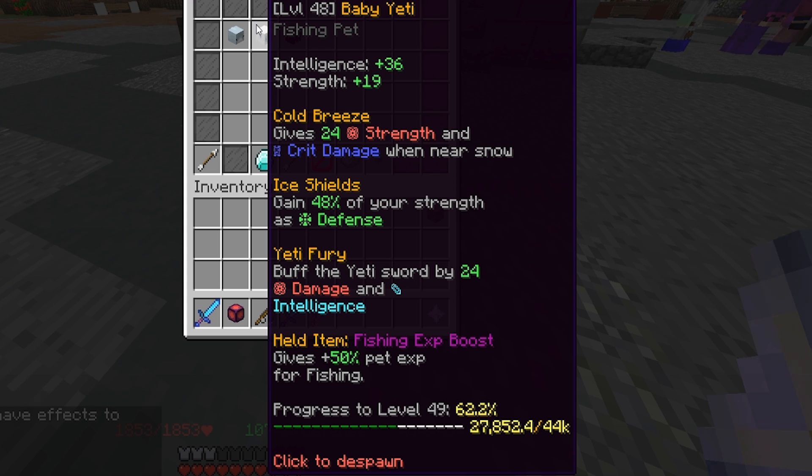The first perk, Cold Breeze, gives strength and crit damage near snow. You are almost never near snow. You wouldn't be using this in the snow area either, like the Jerry Islands. So there's no point for that perk. I don't really know why that's a perk — it definitely needs to be changed.